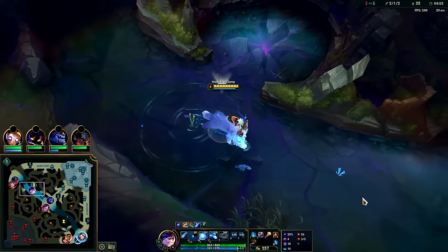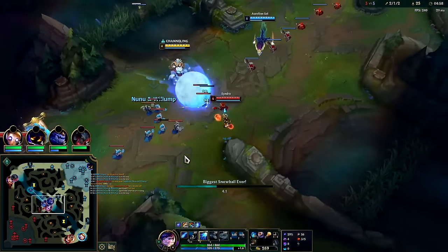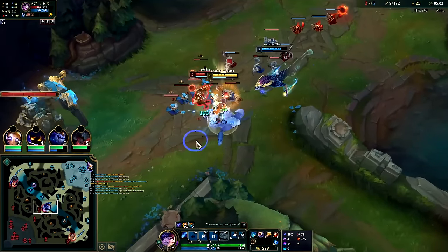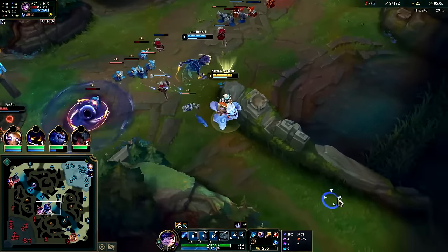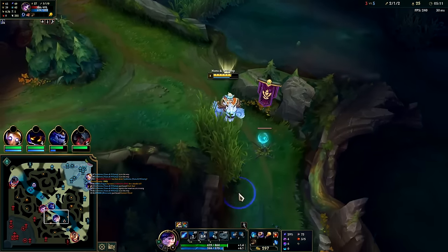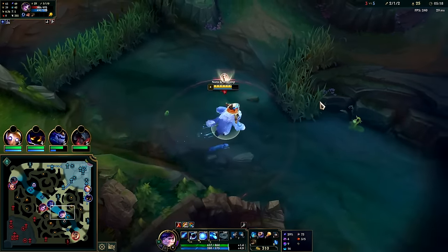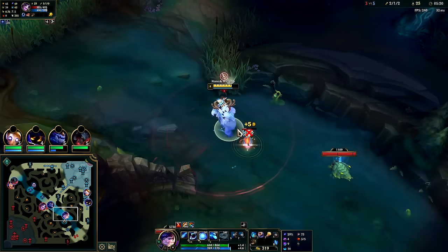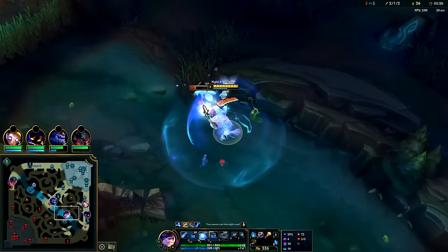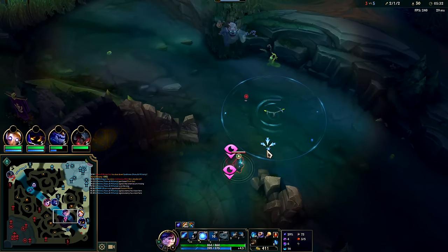We want the scuttle speed up so we have Water Walking, scuttle, and Relentless Hunter. We're coming in so fast she has little time to knock us away. Got off all the slows, auto, Q reset. Not sure what happened there — we sold her a big bowl of nothing. I'll turn my backside to the circle to push it out as far as possible. Smart players will ward Nunu's best gank route, which is off scuttle crab and the river for the Water Walking bonus.